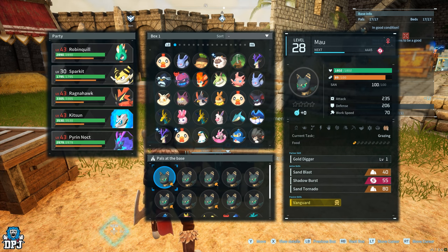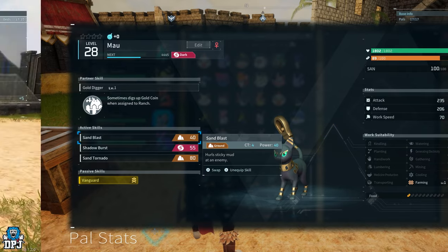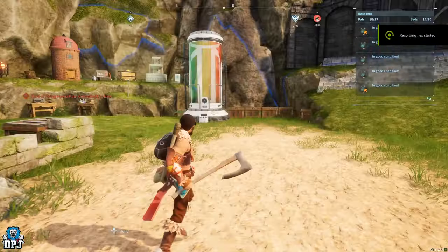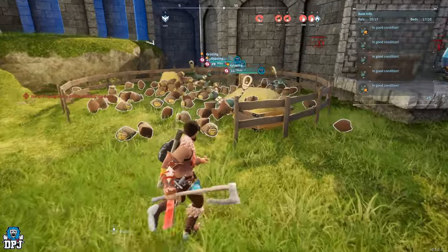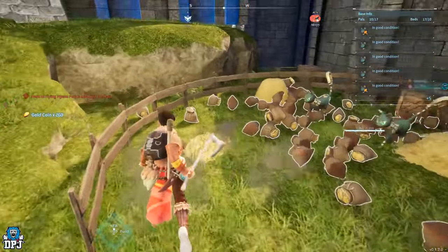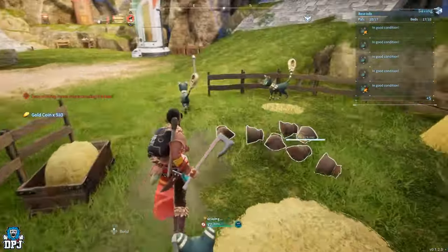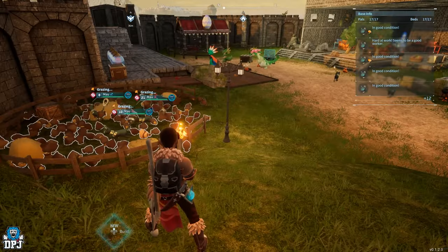Each cat was dropping between 5 and 15 coins, and after a bit there's so much built up. The two clips you're seeing on screen are literally just 5 to 10 minutes of me standing around doing nothing in my base. So to get rich early in this game, use this simple tip and farm these cats via your ranch back at base.